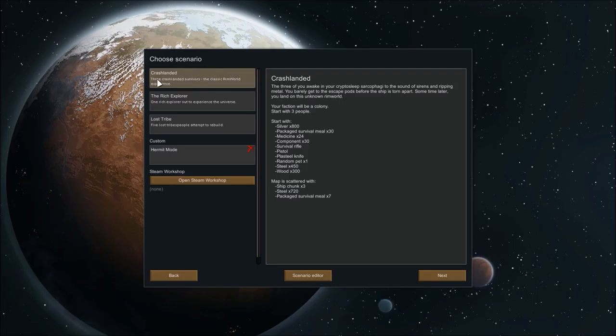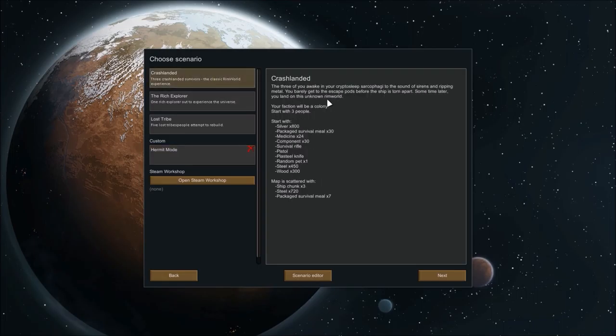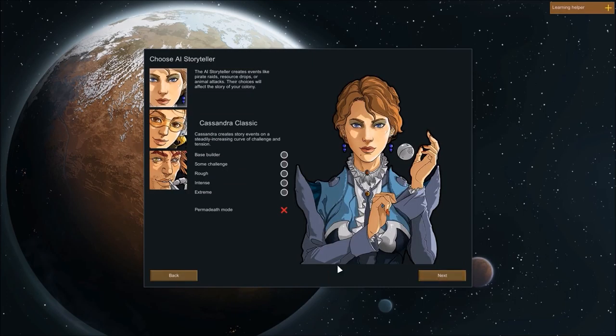Without too much ado, we're gonna start up Classic. We've got a bunch of different modes. I tried to make a Hermit world — or Hermit mode — so I can just have one guy the entire time. I'm not sure if that's a good idea; I haven't really played too much into that. So we'll see what happens, but we're just gonna go Classic mode on this one.